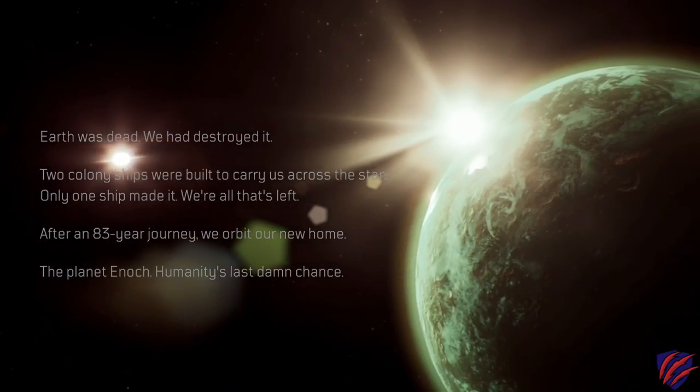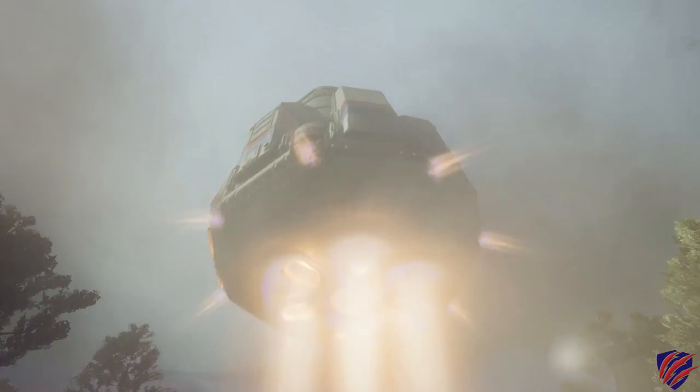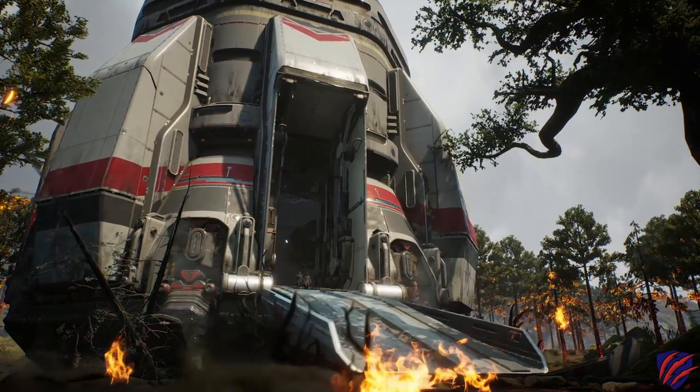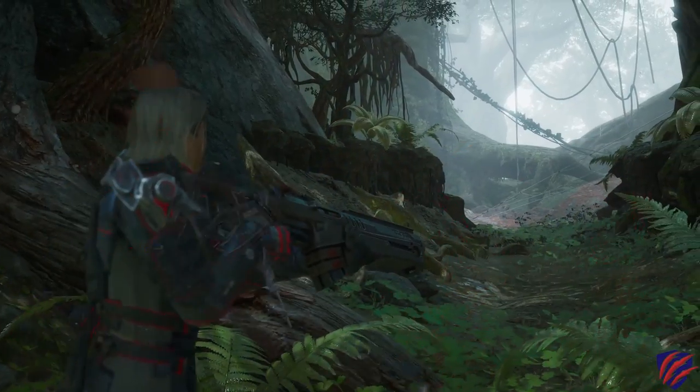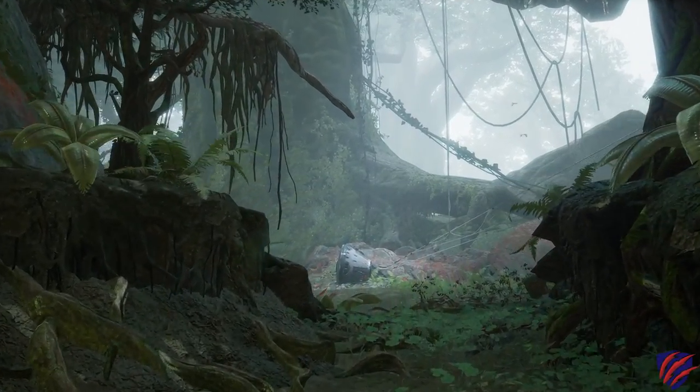The game takes place starting in the 2100s after an 80-year journey from Earth after it has been made uninhabitable. Your ship reached the alien planet Enoch and your drop pod has been deployed to scout the planet and find missing probes. The expedition team encounters a massive energy storm during their search which kills most people it touches and grants others superpowers.